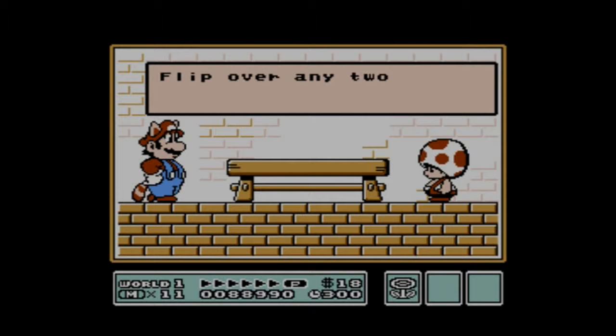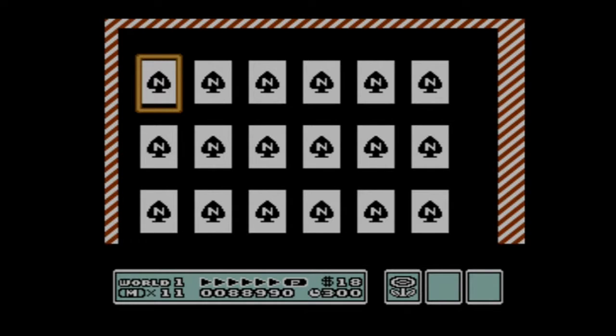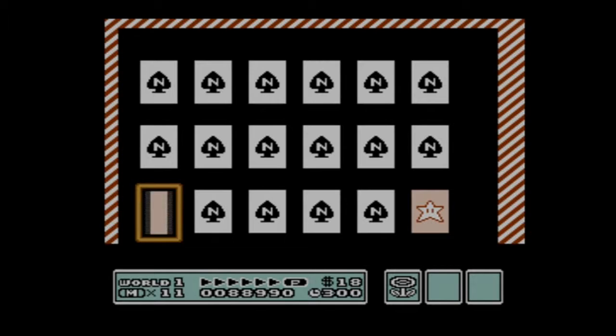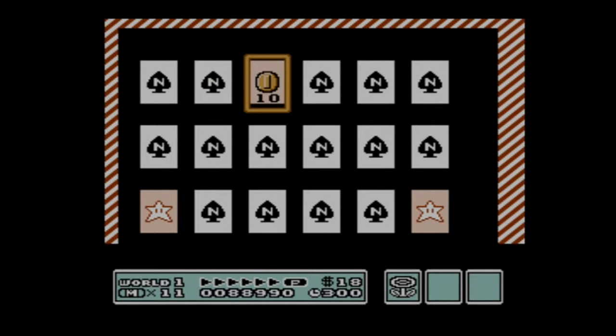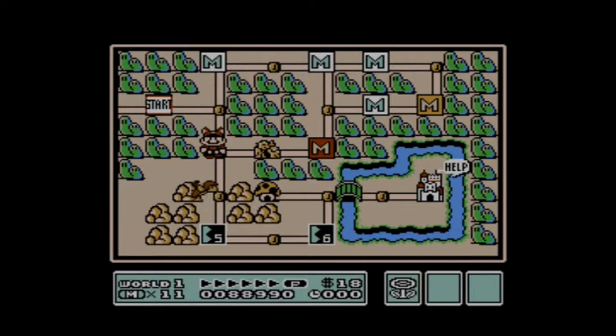Here is something new: a card match game. Flip over any two cards and see if they match — you can only miss twice. We have 18 cards total. So we flip a card and it has a one-up, then we try to find the matching one. I do know that the two corner cards are always going to be stars. The game won't let you off easy by matching a 10-coin and a 20-coin card.